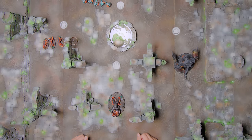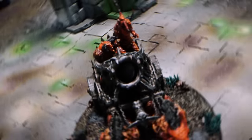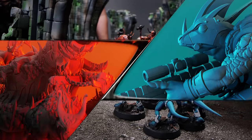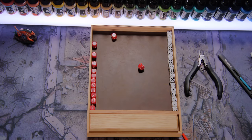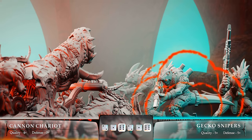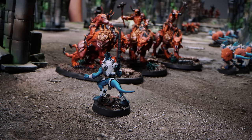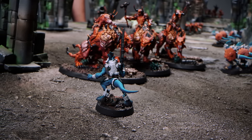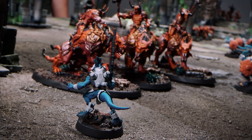Dave fires his chariot cannon, moving forward six inches and targeting the gecko snipers at 30 inches range. Two attacks at blast three, meaning each counts as three hits, hitting on quality four. Two attacks land, needing sixes to save. Only one gecko survives. Brent lost half or more of that unit, triggering a morale test — the quality five-plus gecko is pinned and can't act next round.